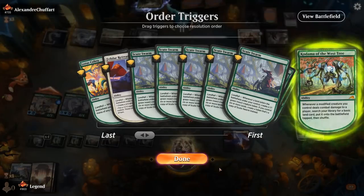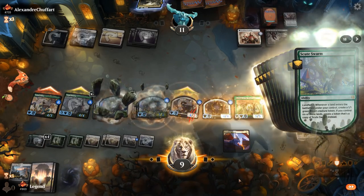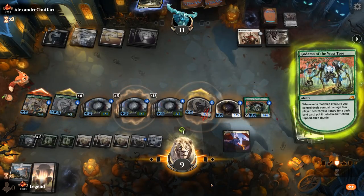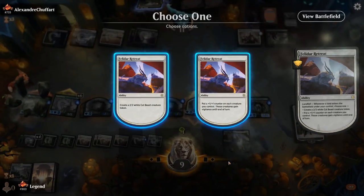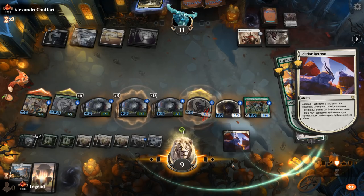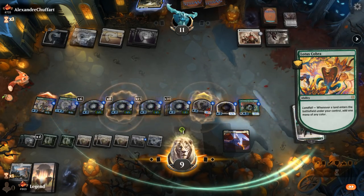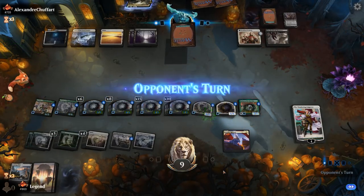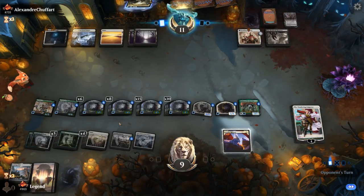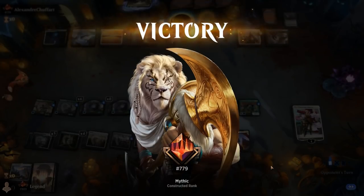We try to put our creatures out of range of another Meathook Massacre. Massacre for four would still leave a bunch of 5/5s in play, and our opponent concedes. We managed to go over the top against Black-White — on to the next one.